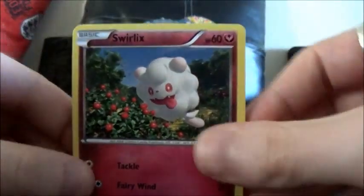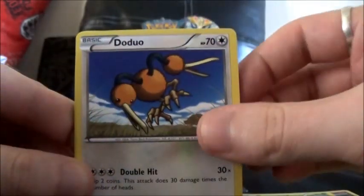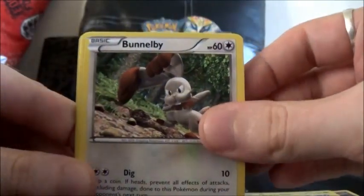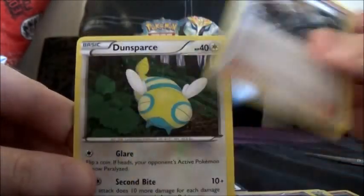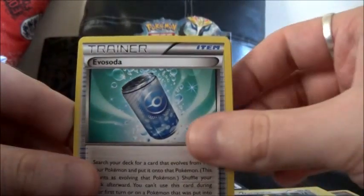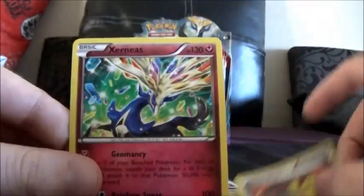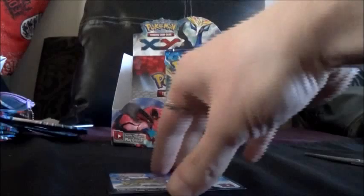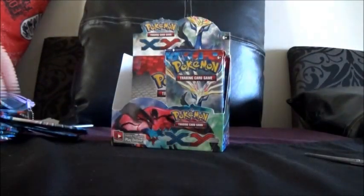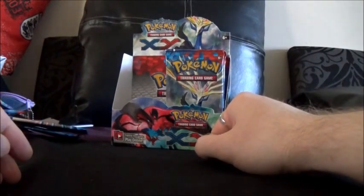Okay, so we've got Swirlix, Scatterbug, Doduo, Bunnelby, Pumpkaboo, Cassius, Dunsparce, Evosoda, Muscleband Reverse, and a Xerneas Rare. That's not bad — I actually have a Xerneas which can be quite cool. Well anyway, that's this part done and in the second part I'm going to be opening the other side.